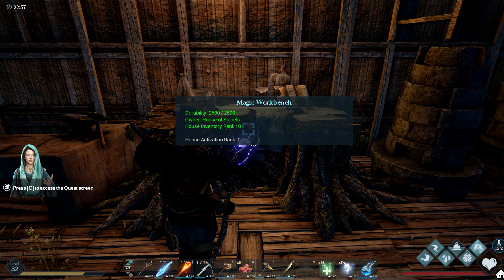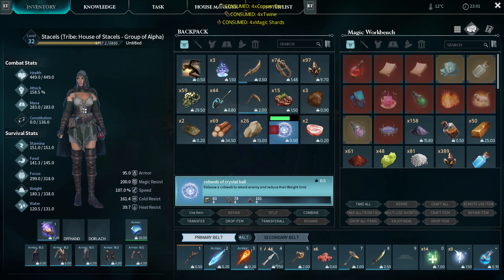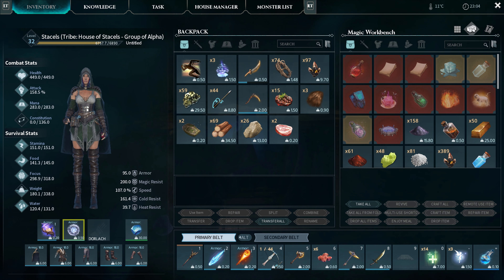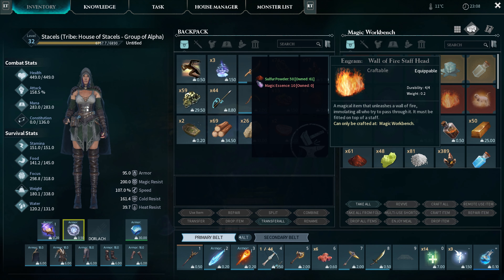I did basically unlock the shape-shifting, which I feel like will be helpful. I didn't use it much when I was playing the Shard of Faith DLC, but I feel like I'm probably going to use it here. There are definitely things I want to craft - first of all the wall of fire, and I also want to make the elk shapeshift form because I feel like I might be able to move around the map a bit quicker.